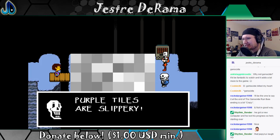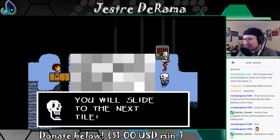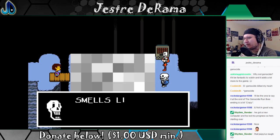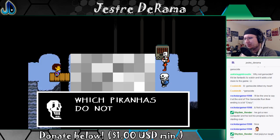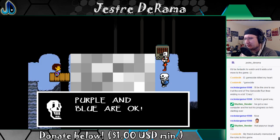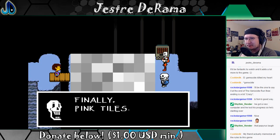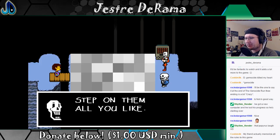Purple tiles are slippery — you will slide to the next tile. However, the slippery soup smells like lemons, which piranhas do not like. Purple and blue are okay. Finally, pink tiles — they don't do anything. So blue, pink, and purple: step on them all you like.